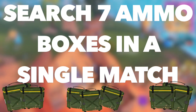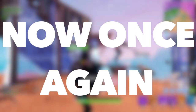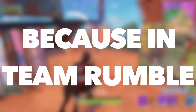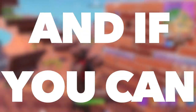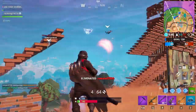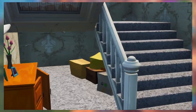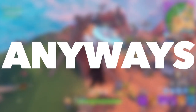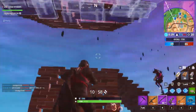The third challenge is to search 7 ammo boxes in a single match, and you'll be awarded 10 Battle Pass Stars. Go into Team Rumble so you can respawn and don't need to worry about dying. Land at a named location on your side of the map that is not near the storm circle — that way opponents are less likely to go there. I recommend landing at a big location like Pleasant Park where there'll be plenty of ammo boxes. Ammo boxes are commonly found under stairs and behind beds in houses.